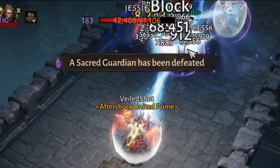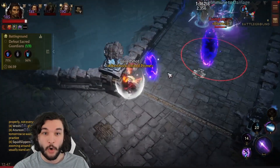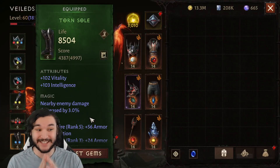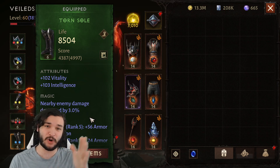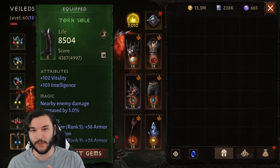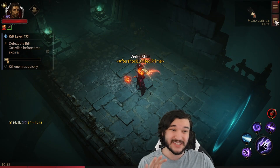Drop the ice crystal — boom, look at that grace! We literally just killed their whole team right there. What's going on everybody, today we're going to be showcasing the power of a six-piece grace set as well as the four-piece version. We're going to see if it's actually worth it to farm for it — let's get into it.